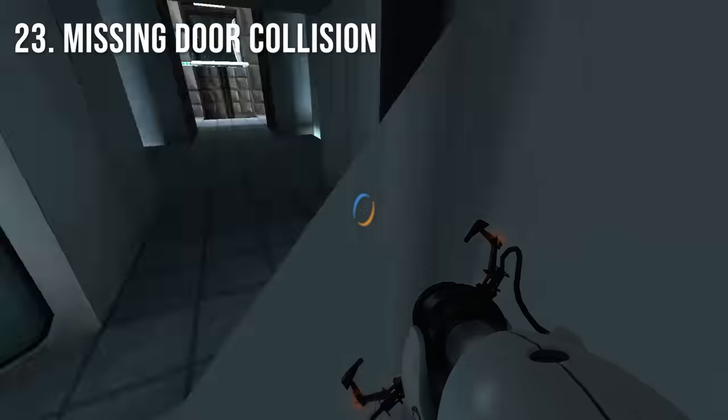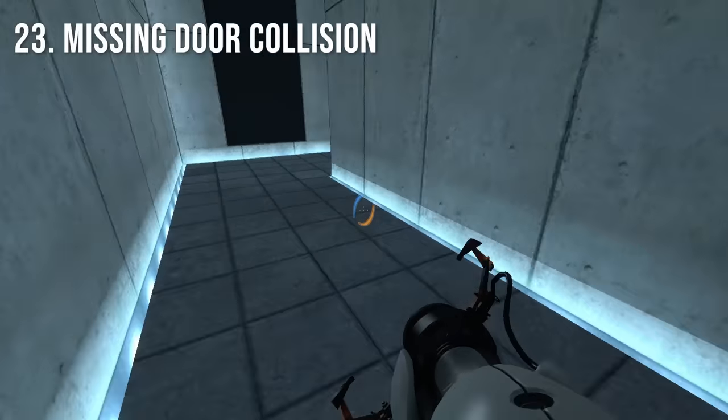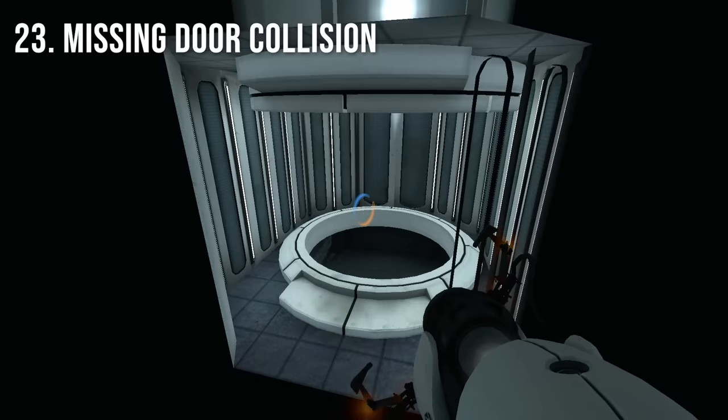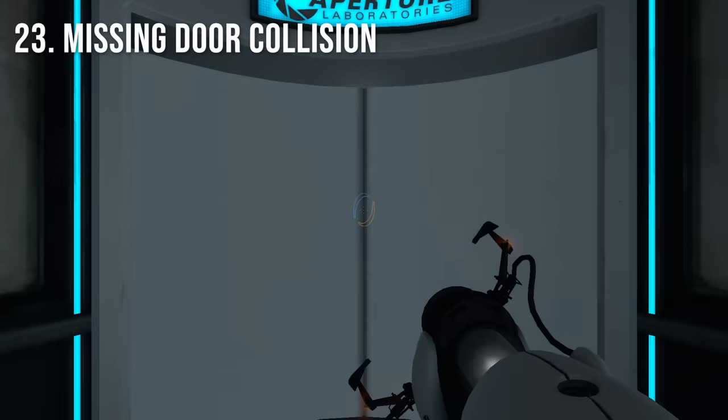When playing through the game normally, the elevator doors for Chambers 14 and 19 will appear to have no collision. This is because the collision is stuck at the bottom of the elevator shaft from the previous level transition. This does not occur when loading the map from a new game.